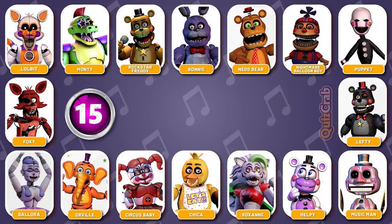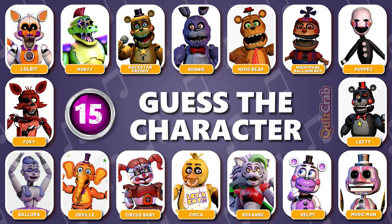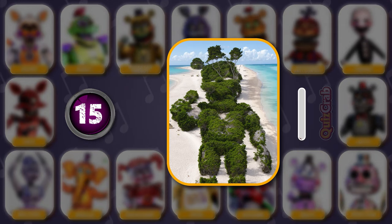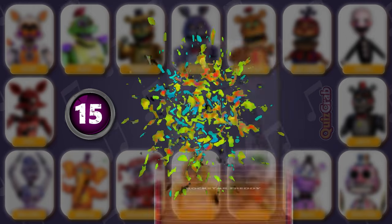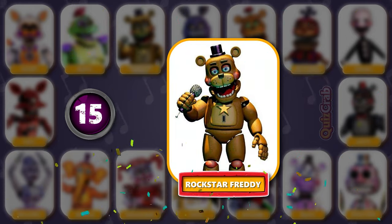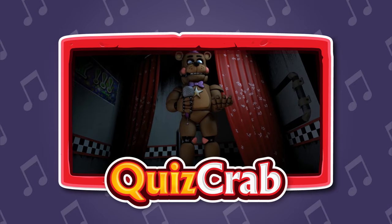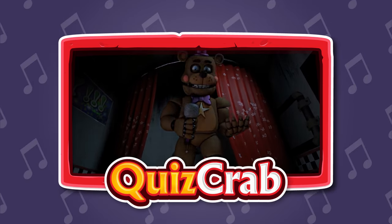Round 15. Identify this character. Voice clip: 'Please deposit five coins. Please deposit.' Did you guess this character by voice? You got it — it's Rockstar Freddy. 'Please deposit five coins. Please deposit.'